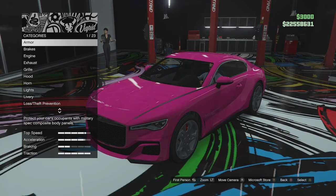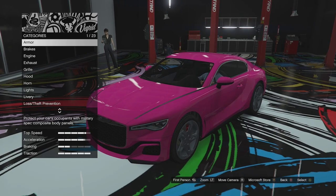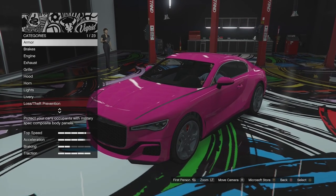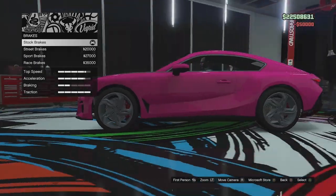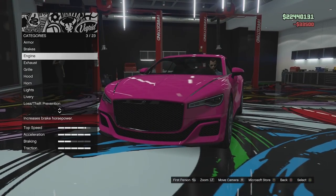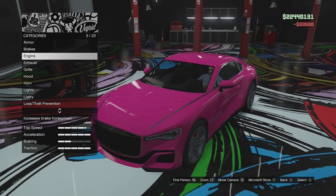Here we are in the custom shop with the Paragon S. This thing is in the sports category, if you didn't know. We'll go ahead and fully upgrade it with full armour, full race brakes, and full engine tuning. No visual stuff — a little bit of a shame, but there we go.